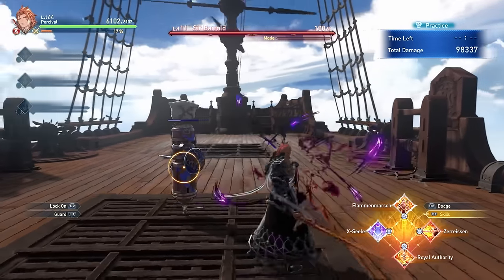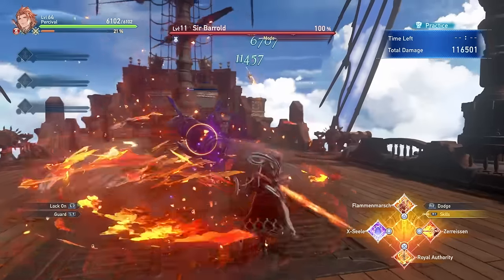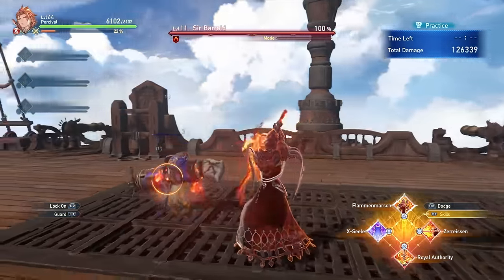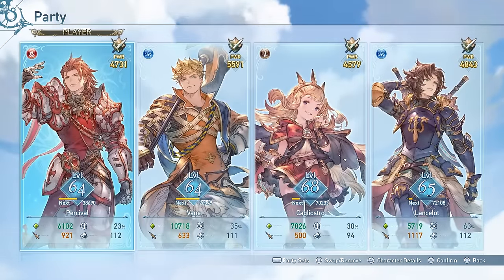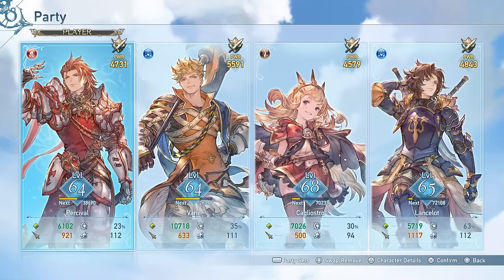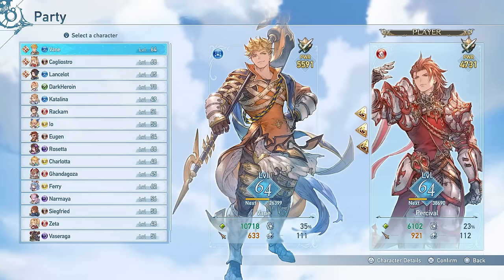At the end of the day, Percival is a very simple character that is all about dealing good damage while charging up his attacks. Because of his high damage output and capacity to buff the entire team, he can be slotted into just about any team and put in good work. If you ever need a good damage dealer, you can pick him up and shred through boss health.